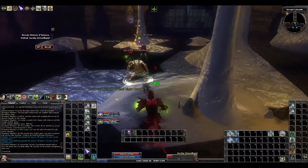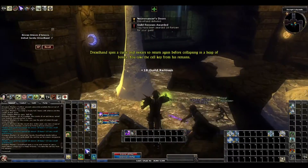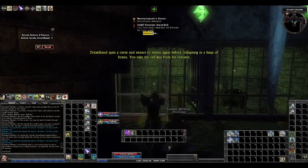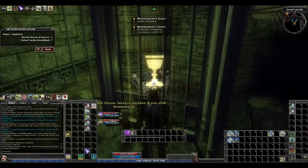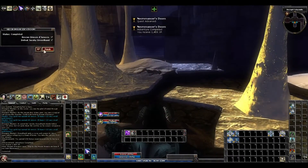I don't think the dot hit — I think it flew right past him. He dropped the key that you automatically pick up. It's for this door, and you rescued Drusen here. This door is locked — I think it's got gloves with like a plus one Use Magic Device on them. But that's Necromancer's Doom on Elite.